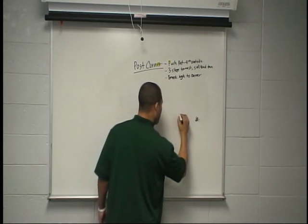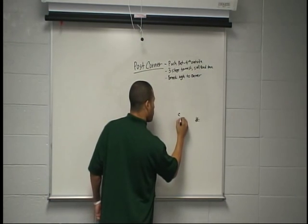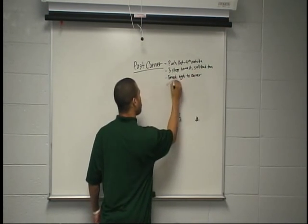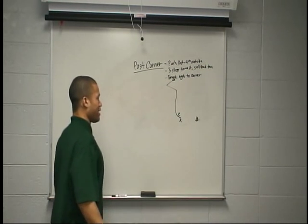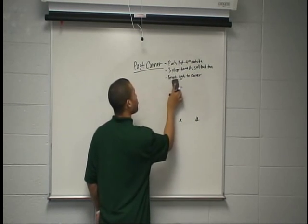If we've got press and he's sitting inside on press, we want to win inside, sell the post, and get out to the corner if we can. If he's sitting hard inside and we can't get inside, we can take an outside release and still win.